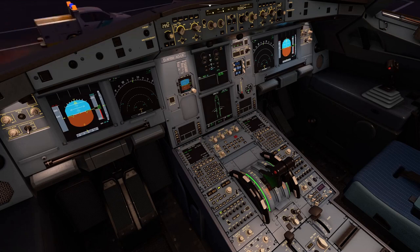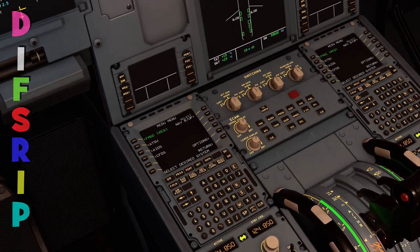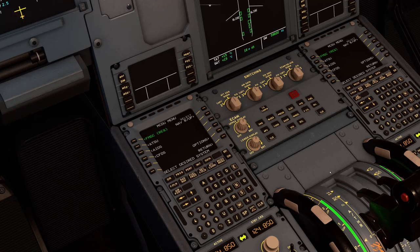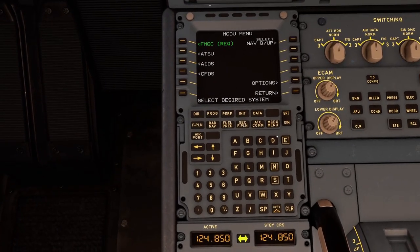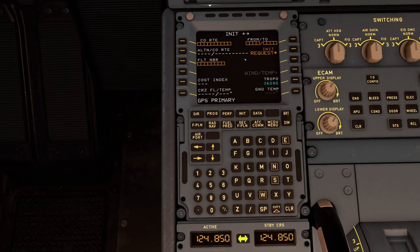One of the ways an Airbus pilot programs the MCDU is by using a simple acronym called DIFSRIP — D-I-F-S-R-I-P. You go through the first letter of certain buttons. D stands for the Data or Initialization page — we can call it INIT page A — which contains the route and various other things.